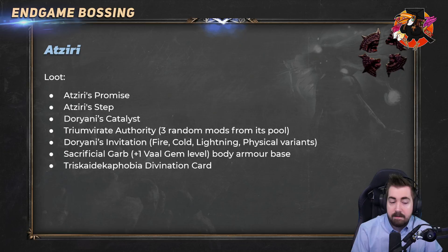Atziri's Step are also very good, especially on hardcore where the spell dodge is huge for a lot of builds. A lot of people enchant them with spell dodge and they can sell for a decent amount — I was selling these for 2 to 3x in hardcore. Dorani's Catalyst depends a bit; it's very good early because it gives pure elemental damage and some leech. The downside is it can't have trigger socketed gems, but if your build doesn't need that it's very good early and you could do all bosses in the game with it.